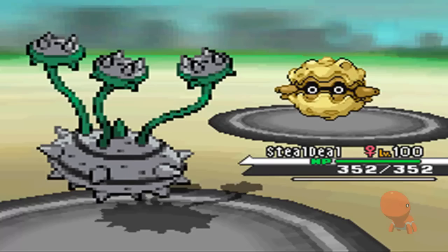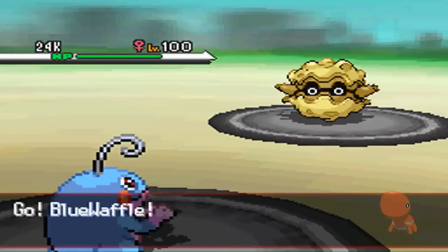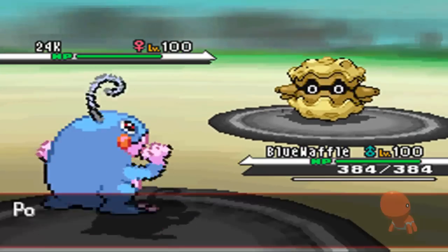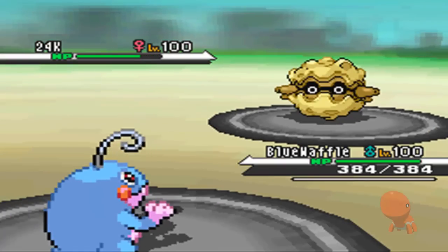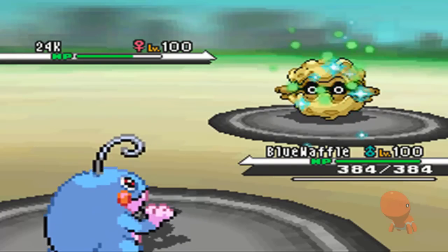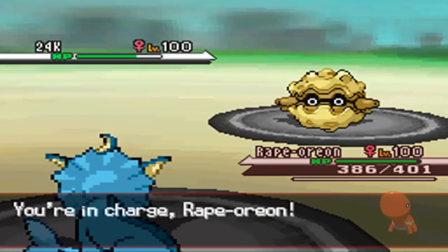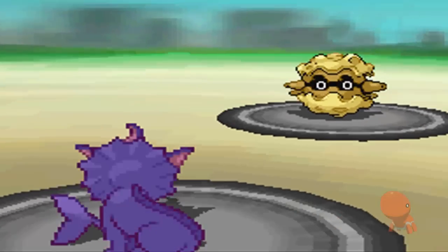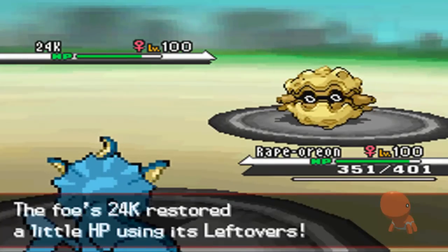I'm going to lead off with my Ferrothorn thinking he's just going to lead off with his Politoed to get up the rain, but he's not. I'm going to switch out because I don't want to get my rocks up knowing that he has his Forretress out and it can just rapid spin them away. I'm going to go out into my Politoed, get the rain going, and then I can hit him with a Scald — hopefully get a burn. I don't get the burn and it doesn't do much, meaning this Forretress is most likely very specially defensive. He's going to go for the rocks and then his Toxic Spikes. I'm not worried about the Toxic Spikes though because there's only one guy on my team that's weak to those — my Politoed — because Vaporeon has Hydration and I have 2 steel types and 2 flying types.